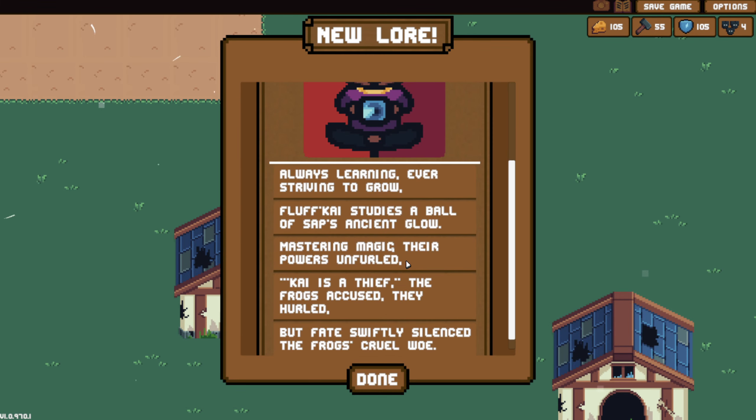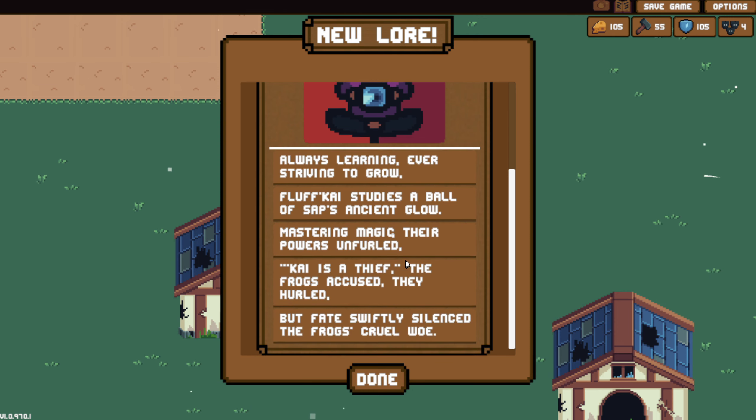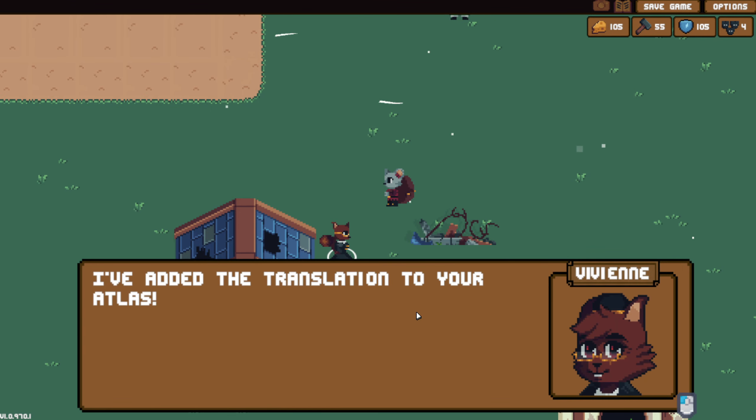Research. Oh, Fluff Kai - always learning, striving to grow. Fluff Kai studies a ball of sap's ancient glow. Kai is a thief, the frogs accused. They hurled, but fate swiftly silenced the frogs' cruel. That is everything from there.